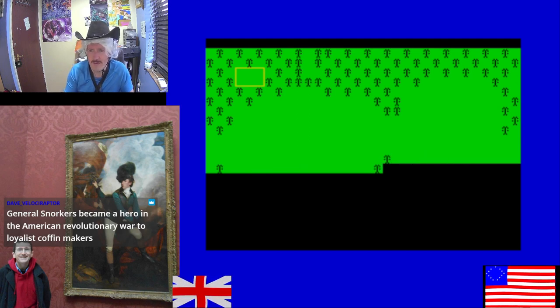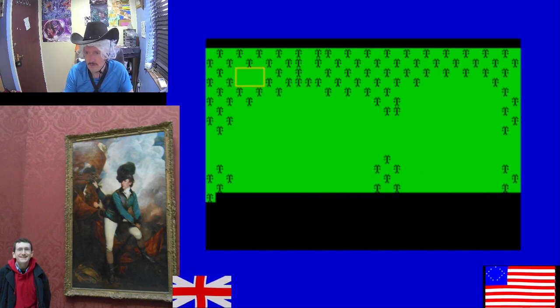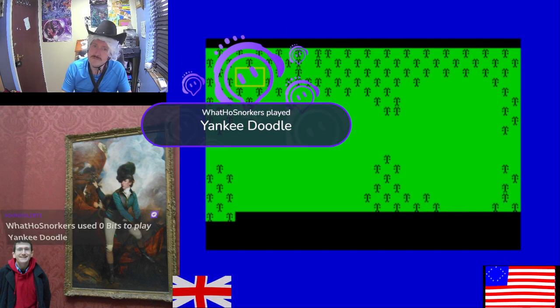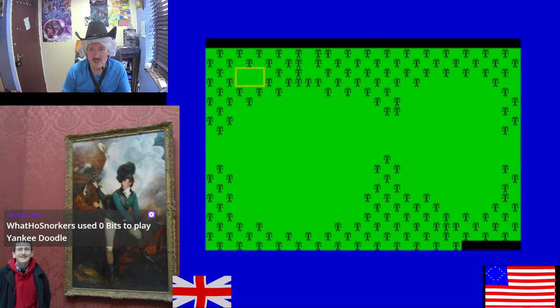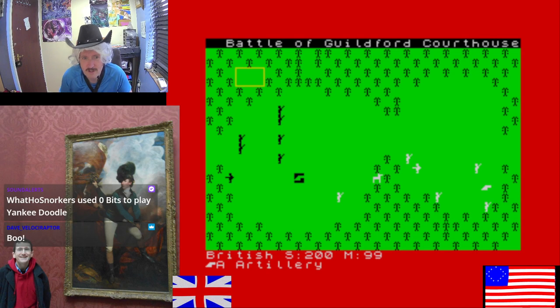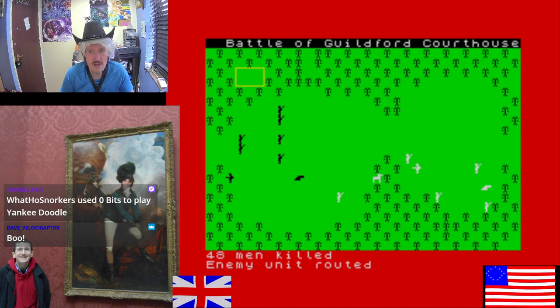Cowpens had very thick woods, which didn't do me much good at all. In the open, that's the courthouse. Those are the baddies — they've got infantry, and is that a rifleman? Indeed. British artillery is reloading. The British 33rd Regiment is shooting at my guys who instantly bottle it.